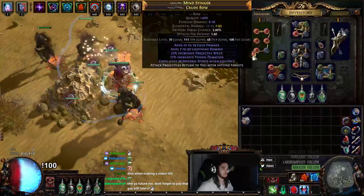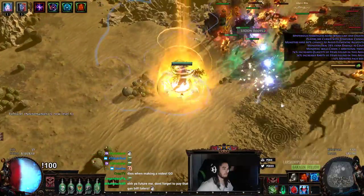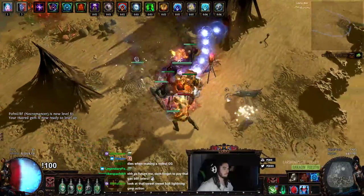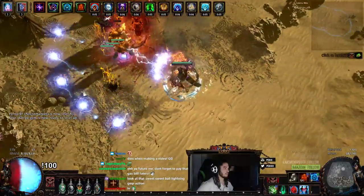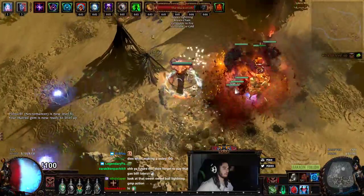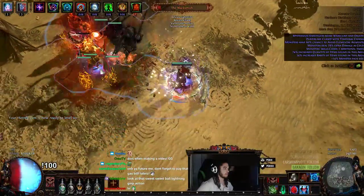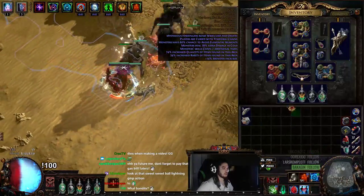Let me swap in Maim instead of Melee Splash for the boss. Oh, there's the boss — okay, here we go! So here we've got the three Spectral Spirits along with the three Wickermen for single target and they're doing pretty good.